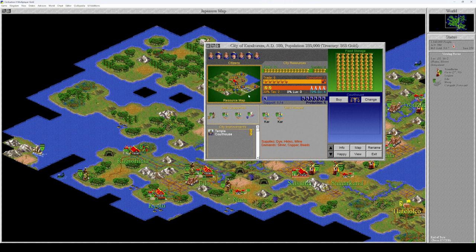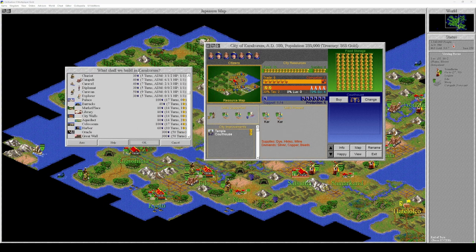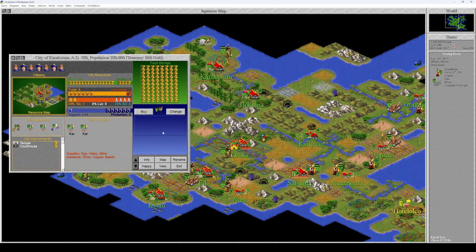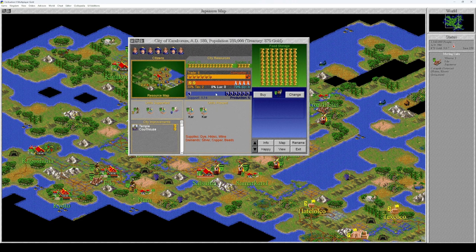But you're not going to be a trade-producing city — you're going to be a shield-producing city with that many forest tiles. Give me a caravan. You're going to be level eight next turn.